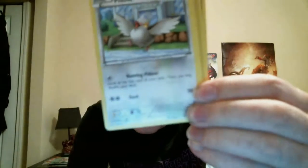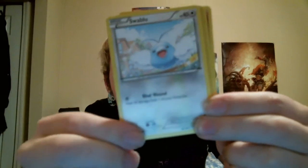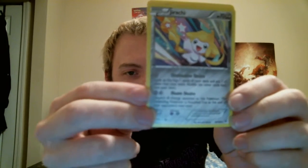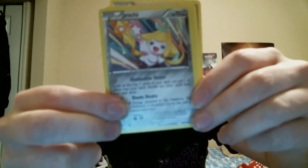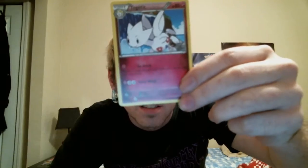Next pack. Here we have the Plusle, Electric, Bagon, Kecleon, Nincada, Swablu. Ooh, reverse Winona — that's cool. Doom Desire Jirachi — if the camera would focus... I haven't really learned how to use this completely, but yeah that Jirachi is foil cool. Silcoon, Wally, and Togepi tape.